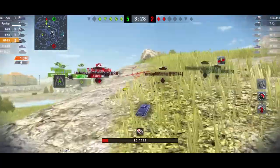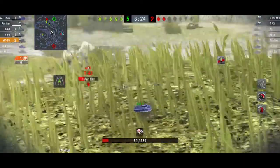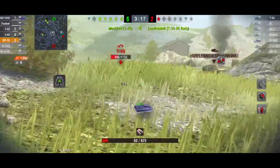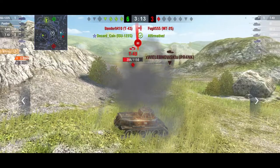When you do go alone, as you can see on the mini-map, all the enemy reds and all my team are over there — except there's a T-43. That's a bit of a mistake — shouldn't have done it. Why? Because you get wiped out very quickly. But then this is no different to your normal tanks.